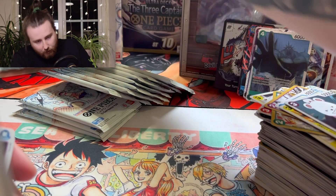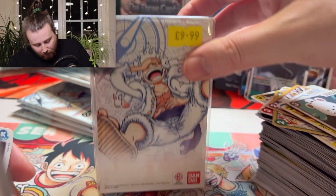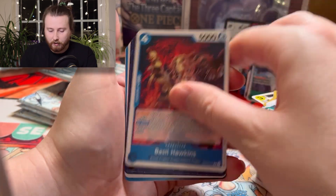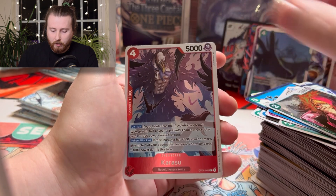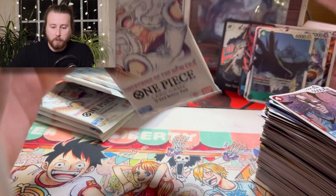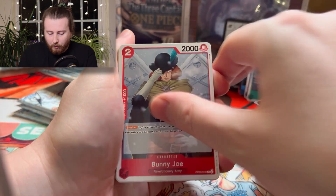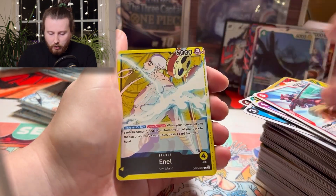I also bought this thing in the background — this is the double set two pack. It has two booster packs, a Don card, and a card case. I'll probably do a short on that. And we have the Revolutionary Army Karasu. We've only had one textured card so far — I'm holding out for a leader card, that would be insane.